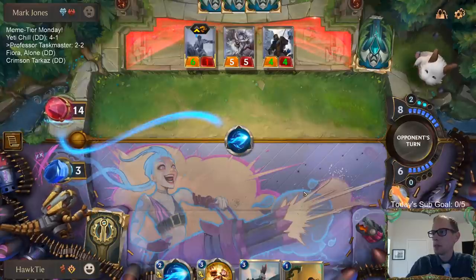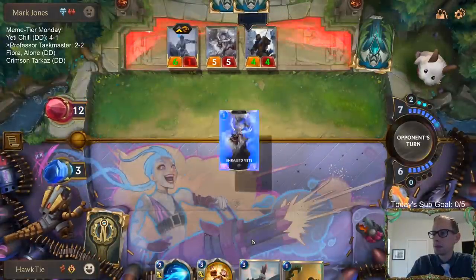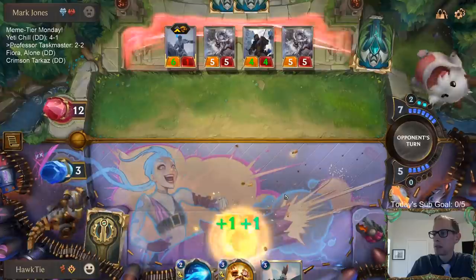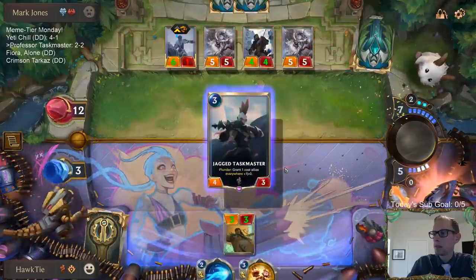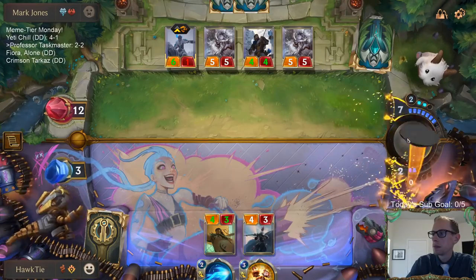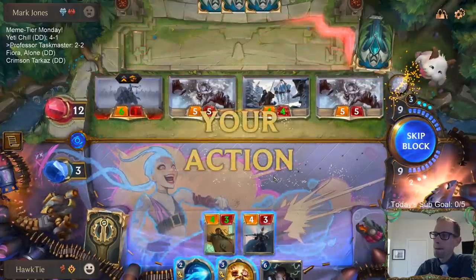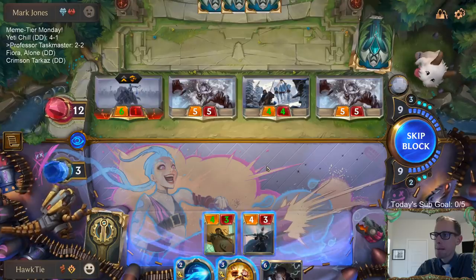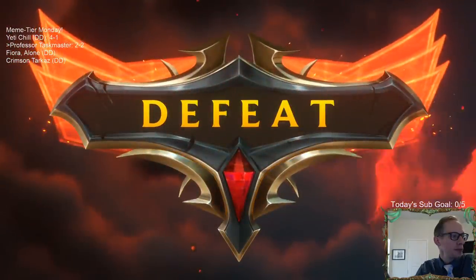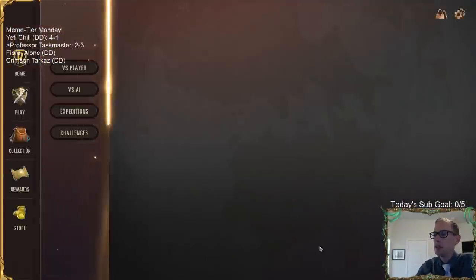Do you think they'll draw seven Puff Caps? They just drew zero. Maybe they'll draw seven. I want them to play Trifarian Assessor. It's a fine day for murder. I want to draw seven Puff Caps. Zero again? Born for Conquest. All right, well, some mistakes were made. Need to be more patient.